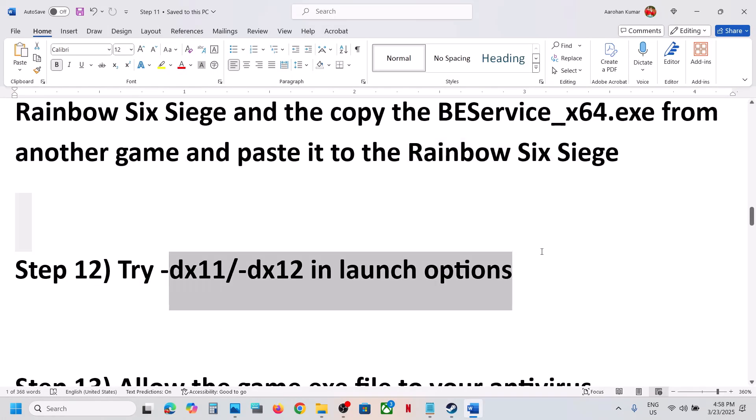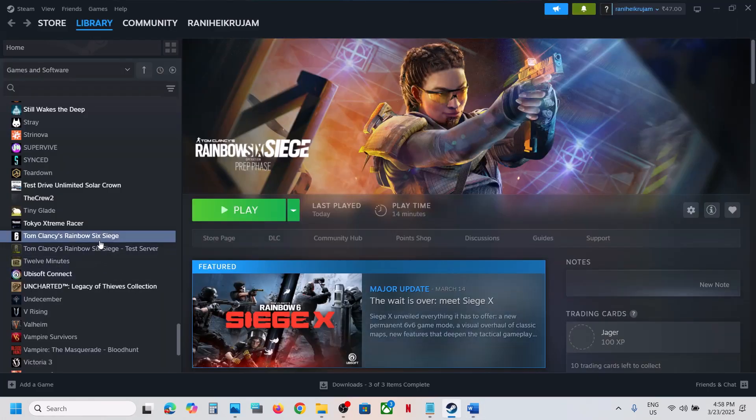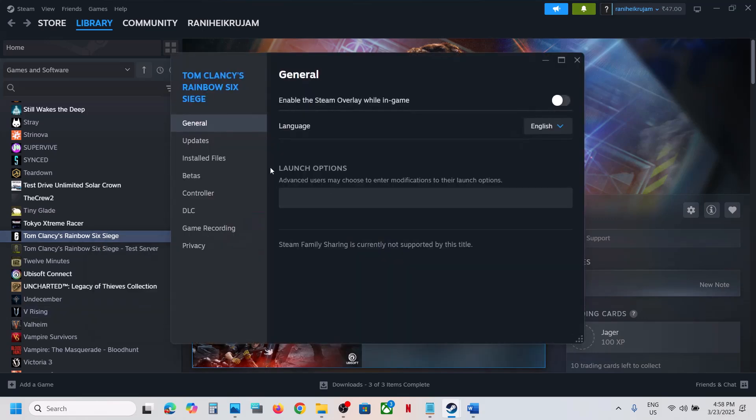The next step is to try dx11 or dx12 in launch options. Right-click the game, select Properties, go to the General tab, and type in -dx11. Launch the game and check. If that does not work, try -dx12, launch the game and check. If still not working, remove this and follow the next step.